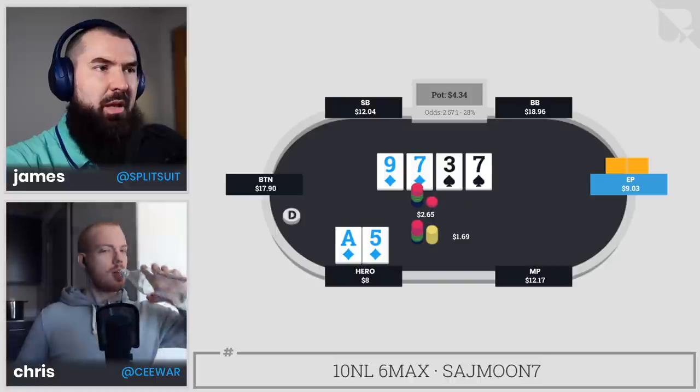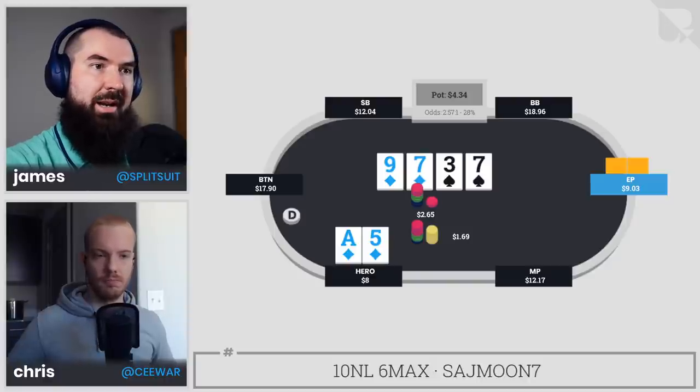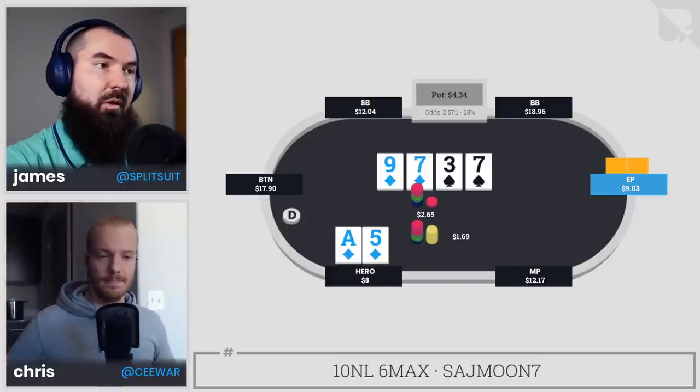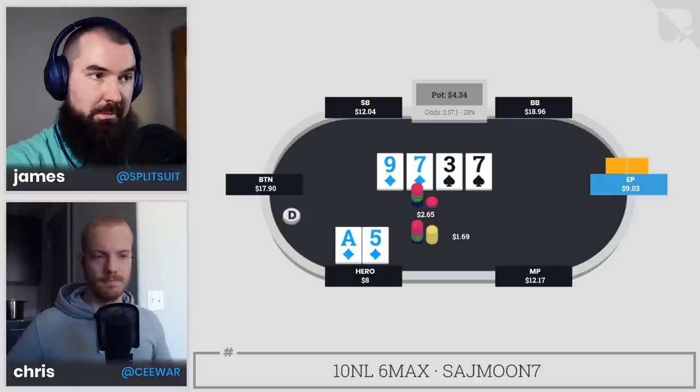I probably build the flop calling range from early position a bit tighter. I don't put in as much double-broadway stuff unless it has diamonds or spades, or is more connected. Jack-ten is obviously standard, but I'm warier about throwing all the queen-tens in. Without specific reads on the villain, I'm looking at a range that has single pairs a decent chunk of the time and some draws. I'm also curious whether they'll check-raise those draws — more important against aggressive opponents or at higher limits.